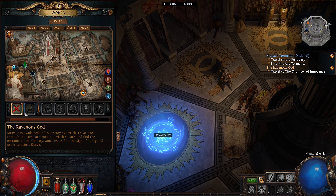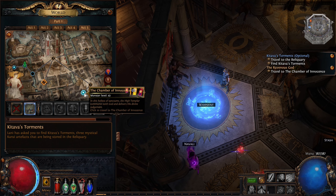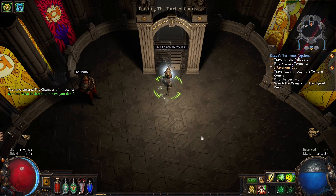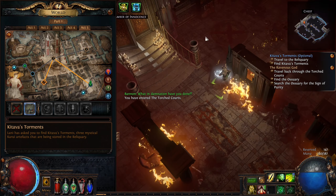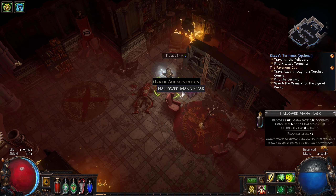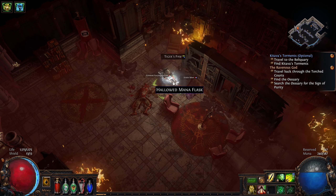So let's see, where were we? We were going here for Kitava and we were also looking for Kitava's Torments. I'll go to the Chamber of Innocence, talk to Bannon over here, and then we'll go to the Torch course. As you can see, these are the three items you have found. Depending on the loot filter, some of the items you need are going to look bigger and some will be hidden like these ones. So these are two normal items that we don't really need, so they're not going to show.